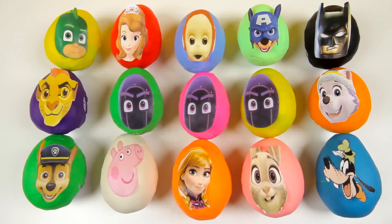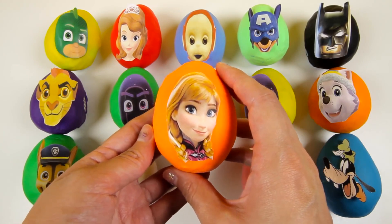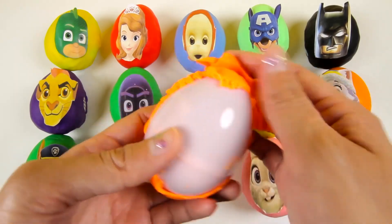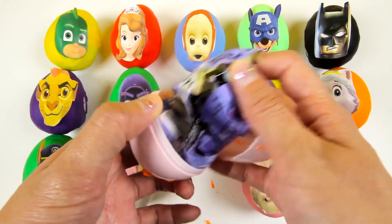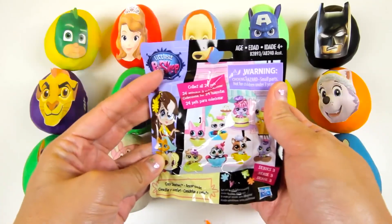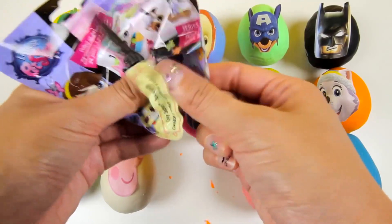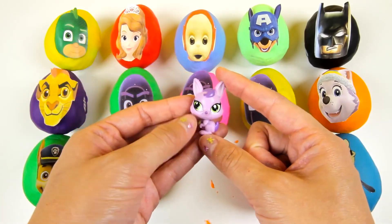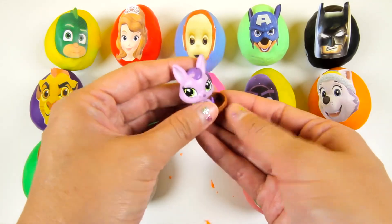Now we have to pick out an egg that starts with the letter A. Anna from the Frozen movie starts with the letter A. Let's take off this orange Play-Doh and open this pink egg to see what surprise is inside. It's a blind bag from the Littlest Pet Shop! Here is the Littlest Pet Shop flyer...and here is the toy! It's a kangaroo in a peanut shell! This kangaroo is so cute and she is so small that she can sit in a peanut shell.